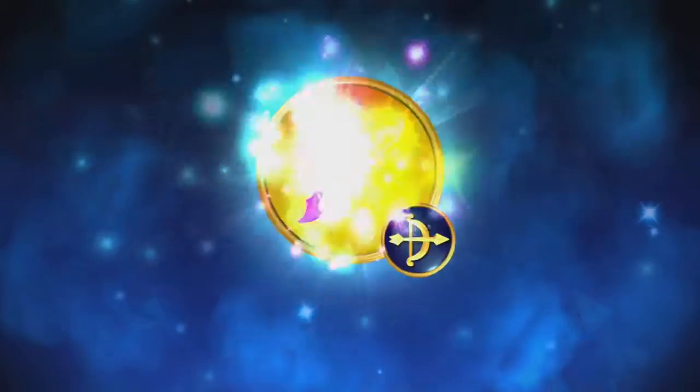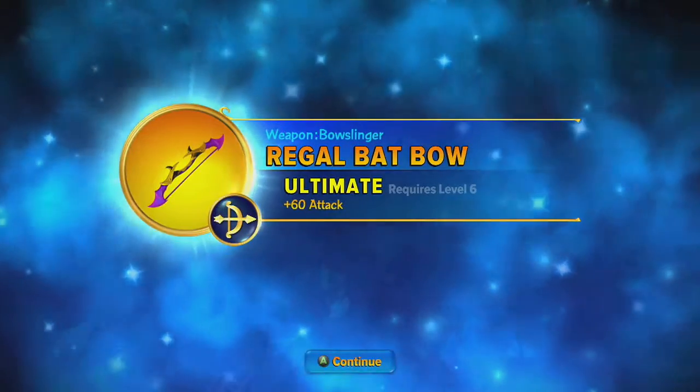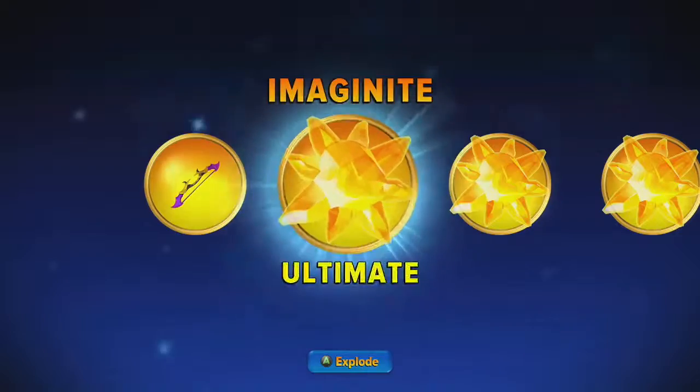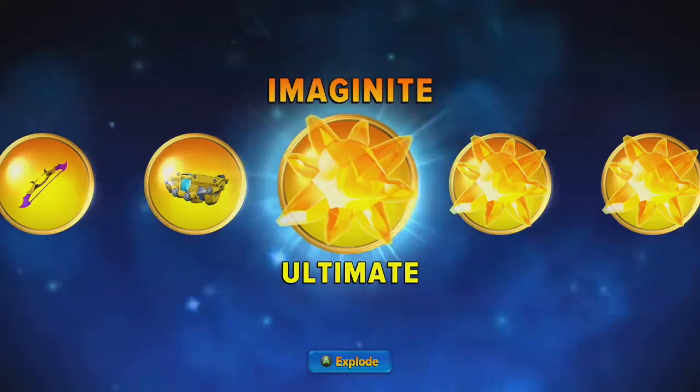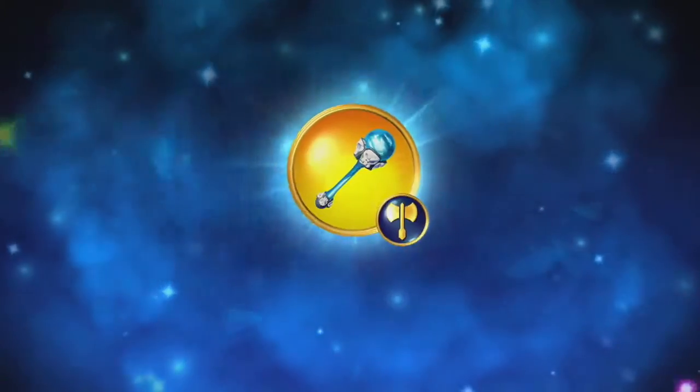We are looking at the Imaginite Mines, but first we're going to look at the treasure chest. We have got our Regal Ghostslinger, and what's this one? A Robazooka.